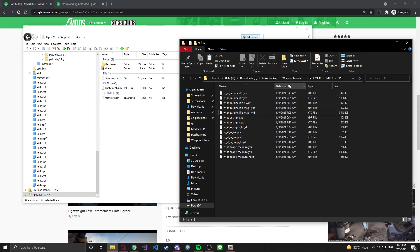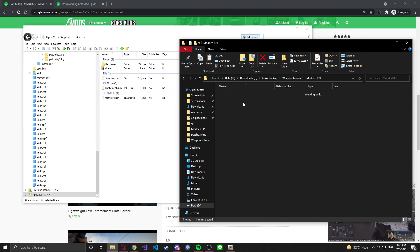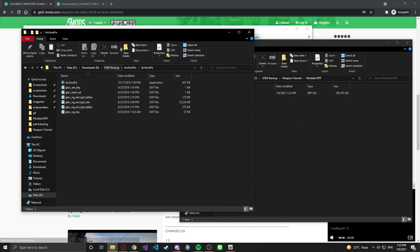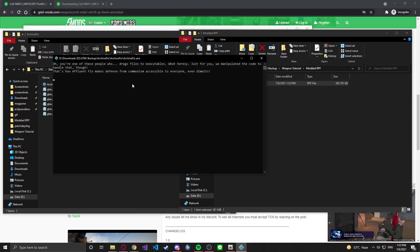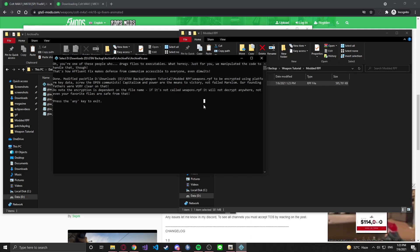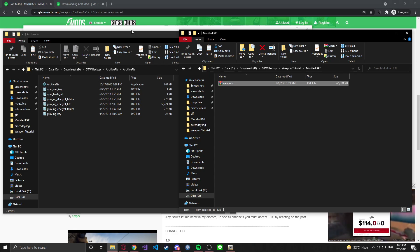Next, access your file explorer and go to the directory where you put your modded RPF file. On a second instance of file explorer, access archive fix, which you should already have — if not, download it first, the link should be in the description. Have both windows on standby, then drag your weapons RPF onto the archive fix executable. Let that do its thing and press any key to close the window once it's done.